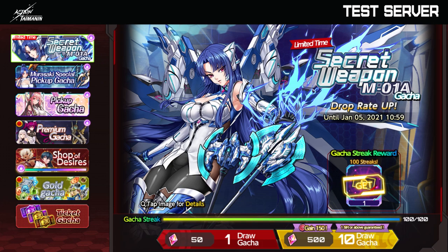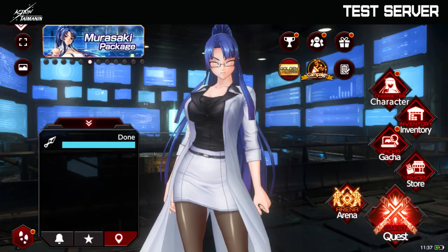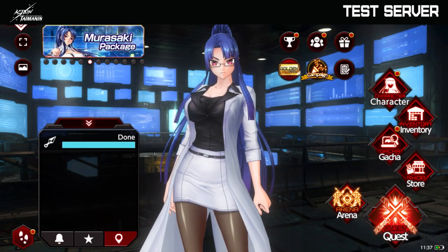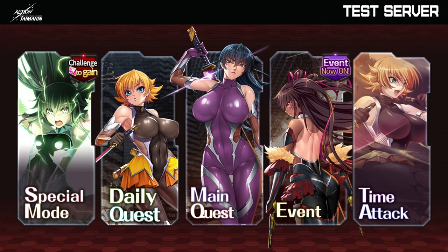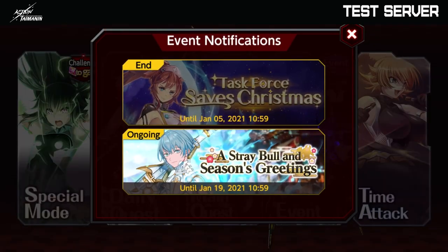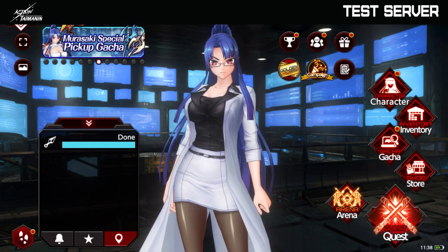Let's go to the gacha menu now. The gacha is very straightforward — you can tap the image for details. So this is the Murasaki gacha here; I click on it and I can see exactly what items I can get and what the drop rate is. Then we have the store, where you can buy costumes, Taimanins, and other things. And we have the quest section, which is a bit more complicated. We have the special mode — Infinity Runner and a shooting game with Yuki Kaze. Then the daily quest, the main quest, events, time attack, and the arena on the side, which is the PvP where you can play with all the players.